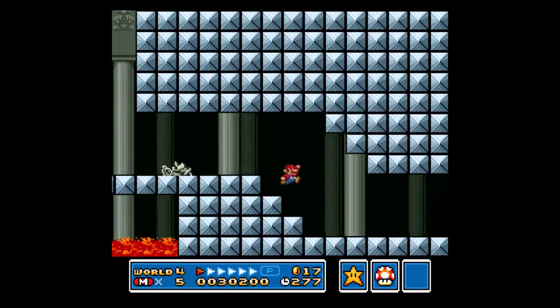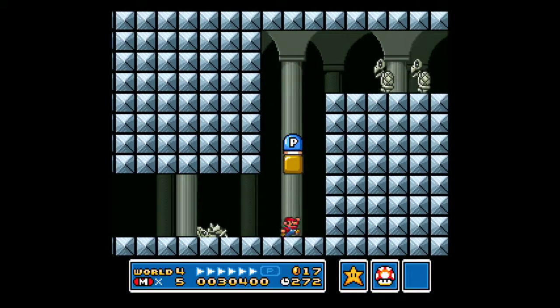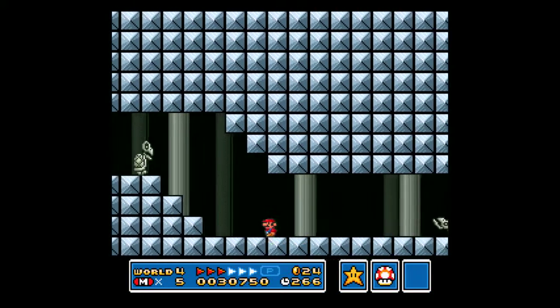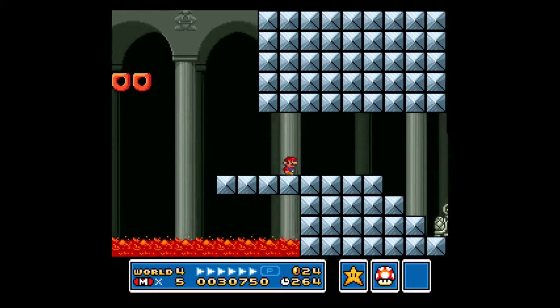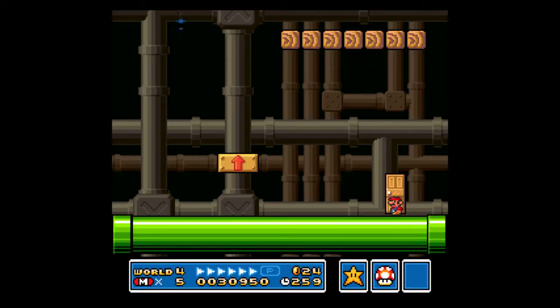You can make it. Just gotta get a running start for it. I keep expecting one of those sparkly fireballs that just kind of appear out of nowhere and then I'm gonna totally be in trouble. Am I supposed to go back? Am I supposed to go forward to it? I really have no idea what I'm doing. Invisible door!